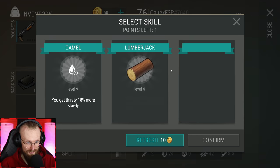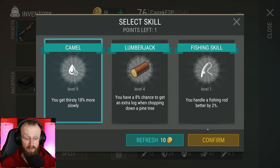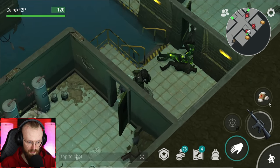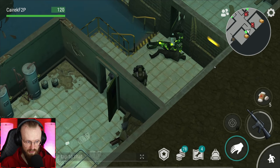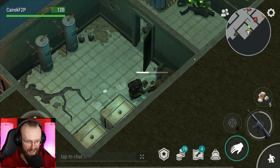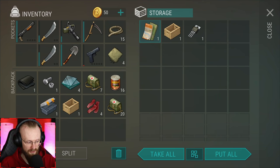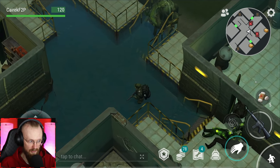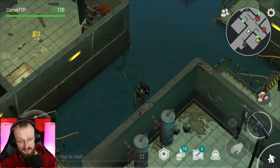We just healed up by leveling up. Let's get the camel skill. Let's close everything and loot these guys — maybe they dropped some pieces of cloth. Just a robe there. Let's loot one more pile of garbage, and then I think I'm going to get back to the base for more guns, or maybe I'll run to Bunker Alpha for guns because I think I have more guns at Bunker Alpha as I usually store guns there.